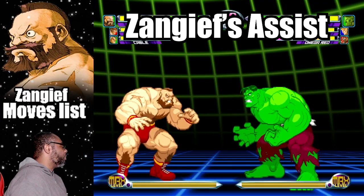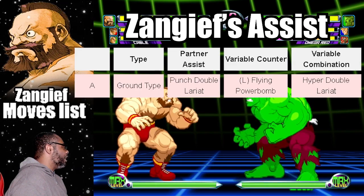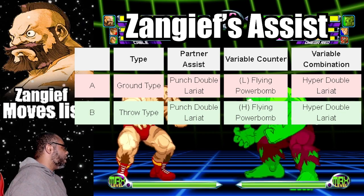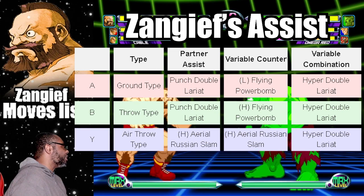Here's what to expect when you use Zangief as an assist character. His alpha assist will attack the enemy with a punch double lariat. His beta assist will use another punch double lariat. His gamma assist will perform a heavy aerial rushing slam.